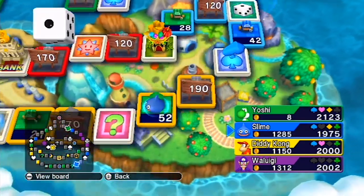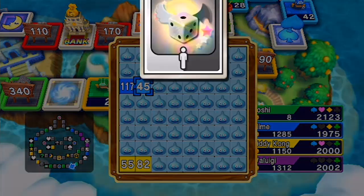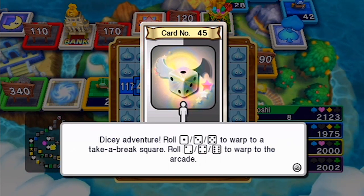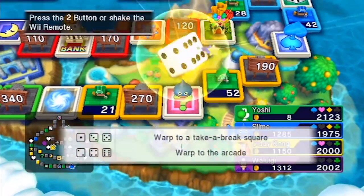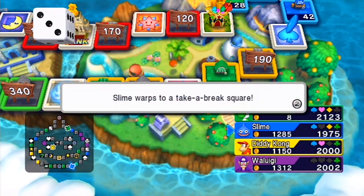She's got the remote, she's just choosing not to use it. Chance card — try and make either a horizontal or vertical line; horizontal looks better. Dicey adventure — you're going somewhere. Roll the dice and you'll warp either to the arcade or the sleepy square. The arcade is above you to the right. You take a break — not ideal but not terrible either.